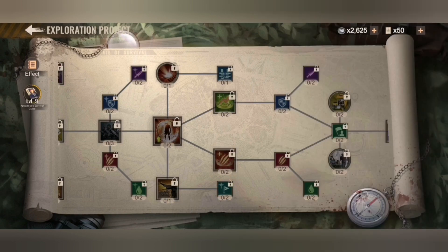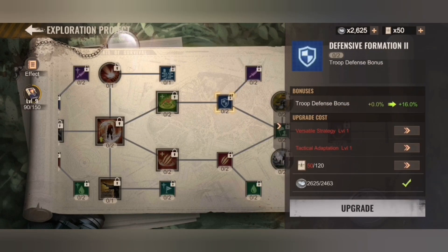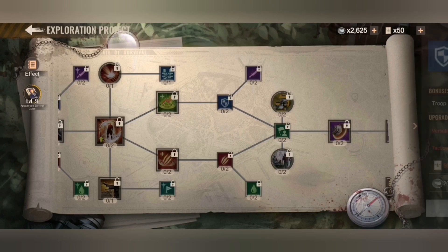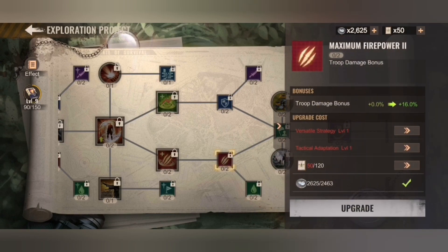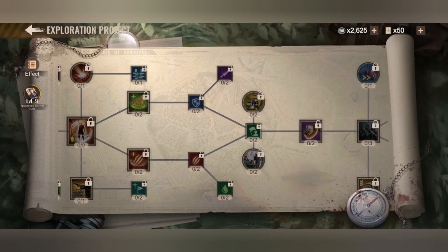Damage dealt in alliance duel versus same increased point earning rate in state event — but you need this on level one to proceed and that's the sad part. Troop defense bonus — of course get it. But I really recommend for all players: proceed to the lower part and get the troop damage bonus as well as the troop health bonus, because it's far more worth it than attack and lethality.